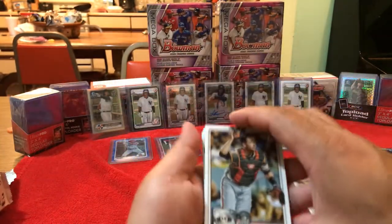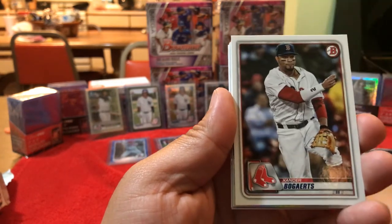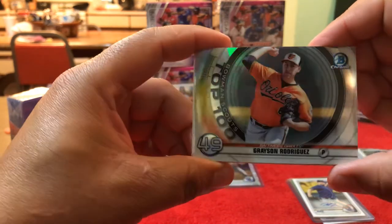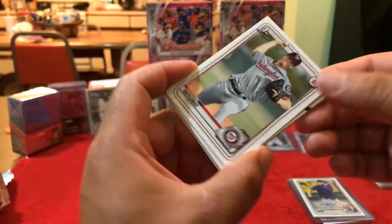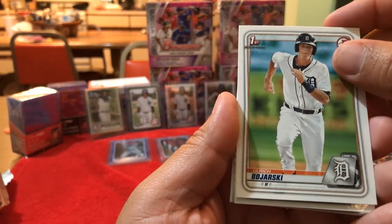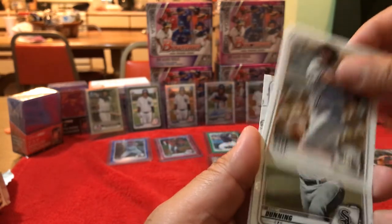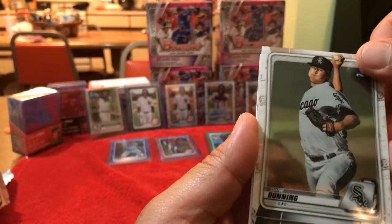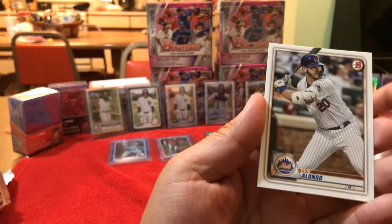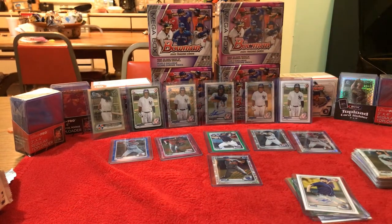Third pack. We start off with Buster Posey again. Nomar Mazara. Grayson Rodriguez — pretty cool, nice. First Bowman paper Jackson Rutledge. First Bowman Ulrich Boyarski. Joey Bart paper. Dane Dunning chrome. Evan White chrome. Lorenzo Cain. Pete Alonzo and Paul DeJong. Decent — we got three more packs, we're off to the fourth one.